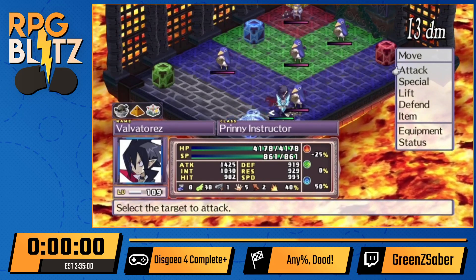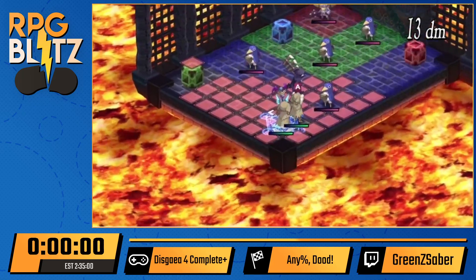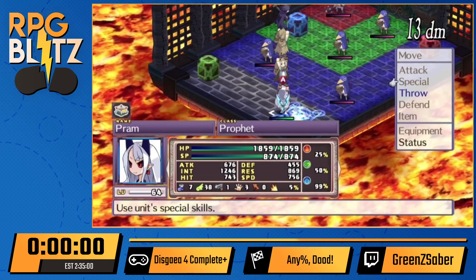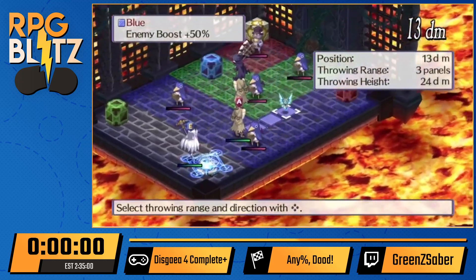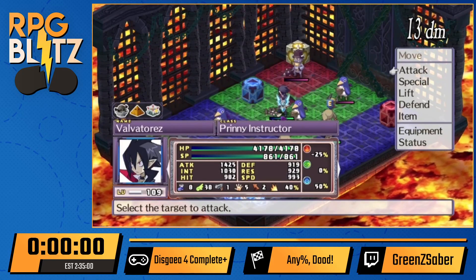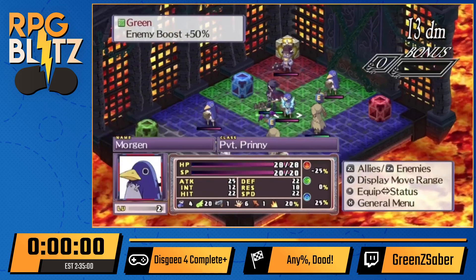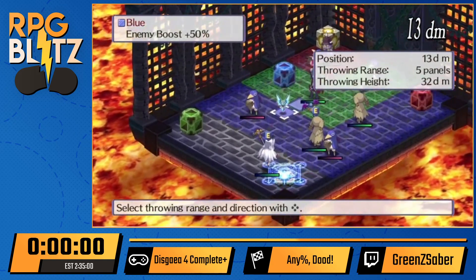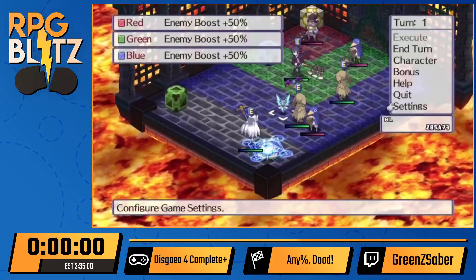Unique to this series is the lift mechanic. You can lift enemies or allies with human characters, and you can even lift units that are lifting other units — you can make a gigantic tower. When you lift something you can throw it, which allows you to move your units much farther into the map than they can normally go. These enemies are Prinnies, so you can lift and throw them and they'll blow up. That's the gist of how combat works.